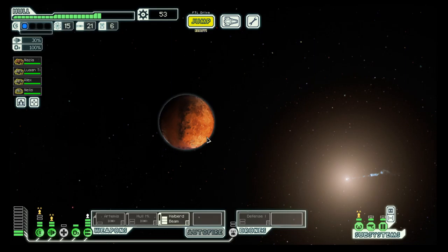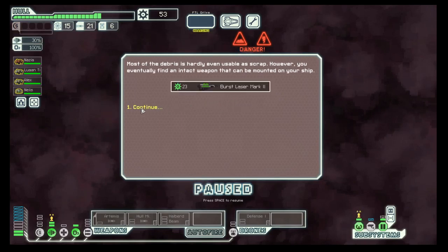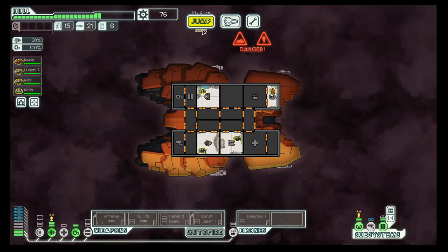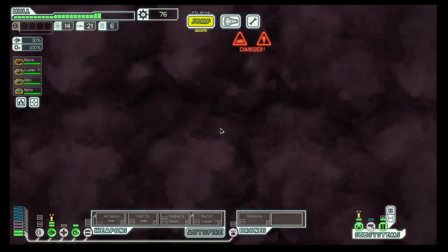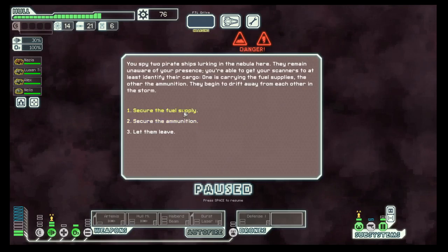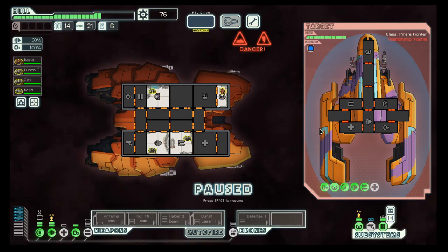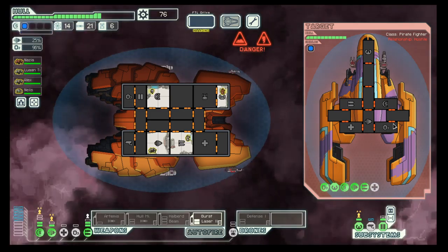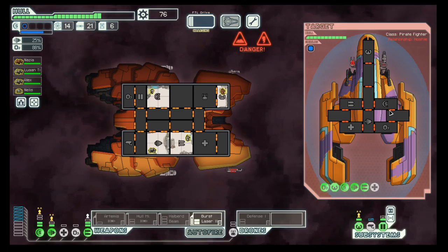Let's move back into the nebula. Of course, it's a nice burst laser too — I like that. Secure the fuel supply in time, because at this point I think we are good when it comes to weapons, so we really do not need the missiles anymore.